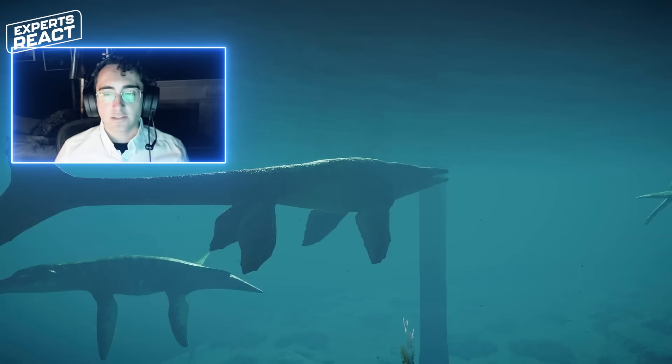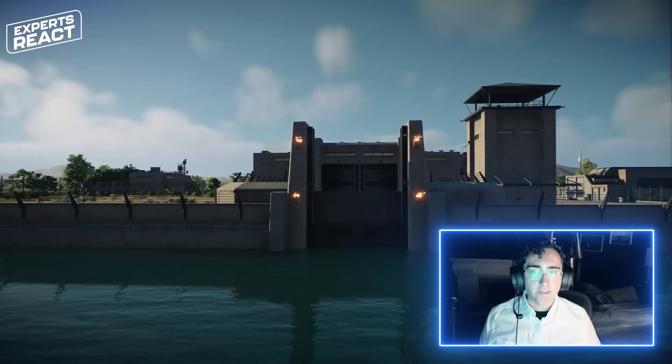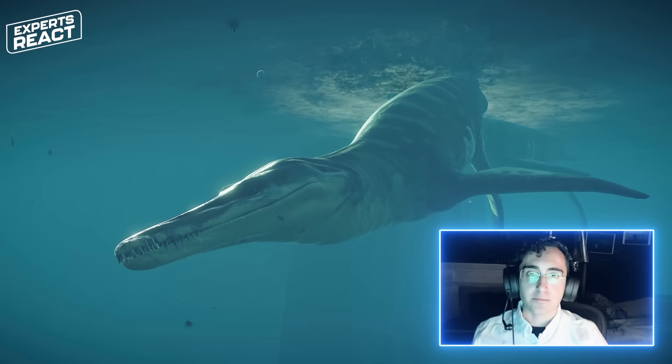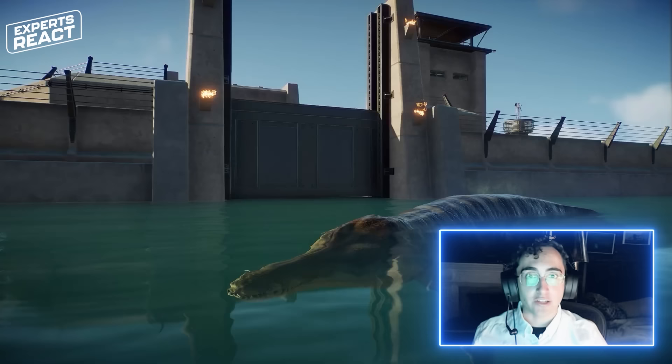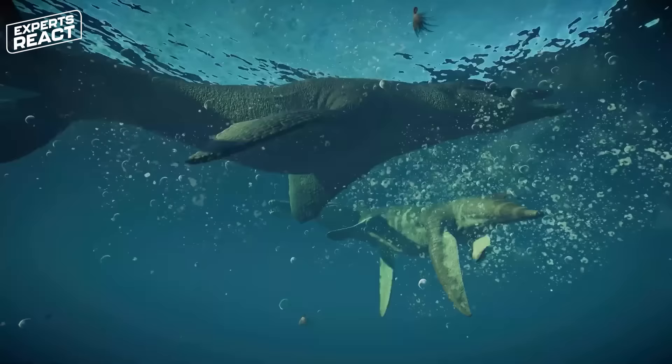Here we have Kronosaurus locked in combat with another marine reptile called a mosasaur — specifically a Tylosaurus. Tylosaurus and other mosasaurs are at the center of a scientific controversy right now. We don't know what kind of lizard they are. One camp says mosasaurs are much more anatomically similar to Komodo dragons and monitor lizards; the other camp says they have much more in common with snakes and are actually members of the snake lineage. Unfortunately here we're seeing Tylosaurus being completely destroyed by Kronosaurus — that might have happened, but I think it does Tylosaurus a disservice. Tylosaurus was over 50 feet long — an incredibly dangerous predator and probably the top predator in its ecosystem, the Western Interior Seaway.